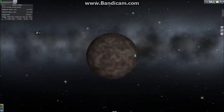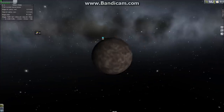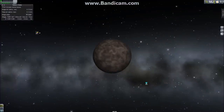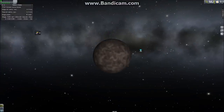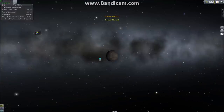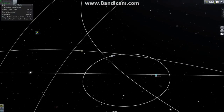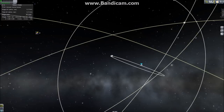Nereid is rather round and also quite big — I believe it's the third largest moon, though I could be wrong. It has a rather eccentric orbit. Let's take a look: very, very eccentric and very elliptical, and rather inclined.